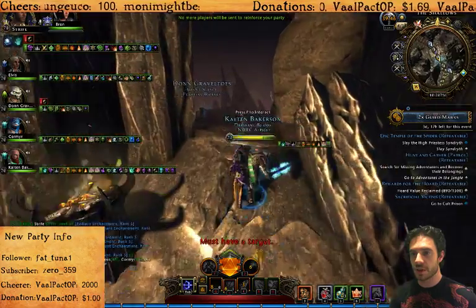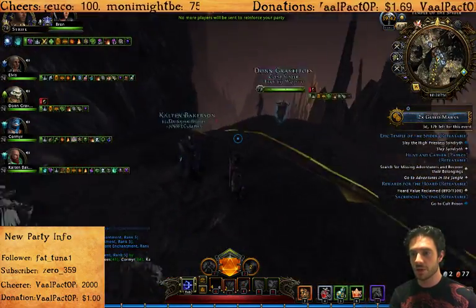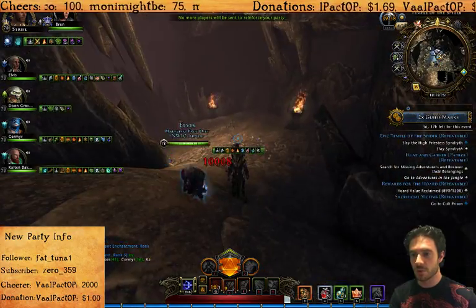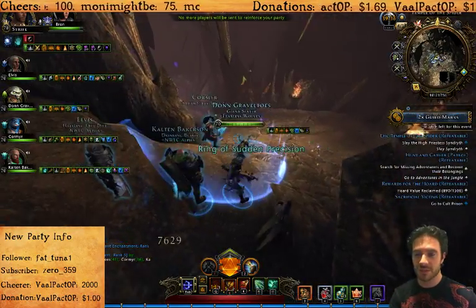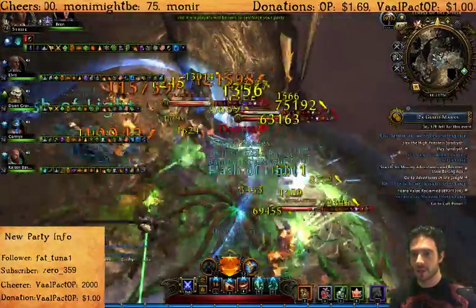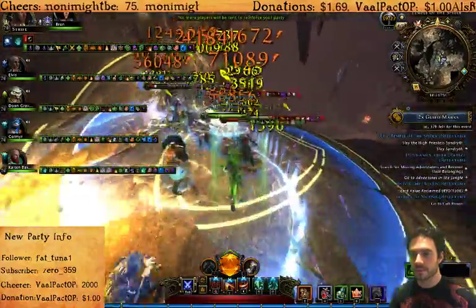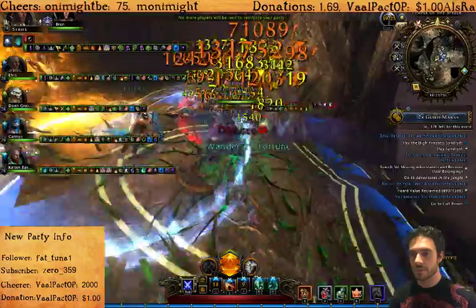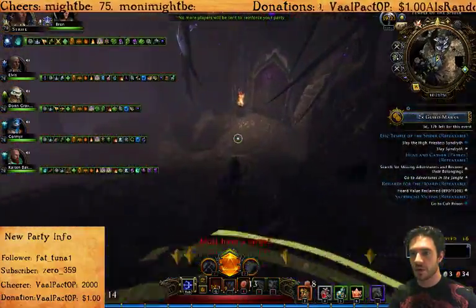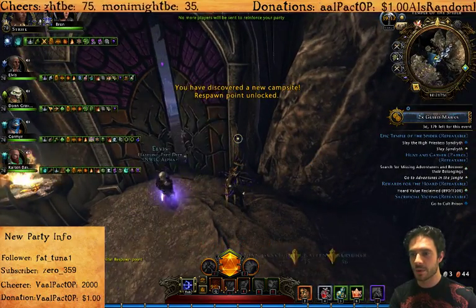Once you've cleared over the bridge, head through here. You can, if you want to, walk all the way around, or you can just turn left and drop off this ledge here. Dropping off the ledge will take a small amount of fall damage, but you'll get to where you need to be quicker. Deal with these mobs down here the same way you've dealt with every other mob. Once you've cleared those, continue down, activate the lever on the wall, and head through the first door.